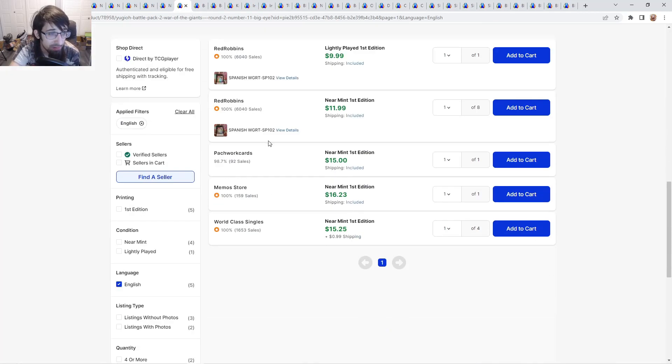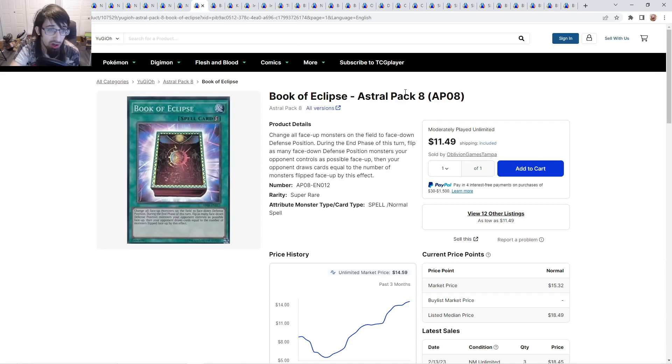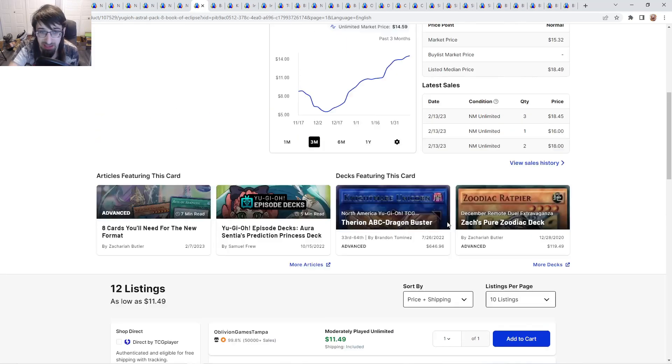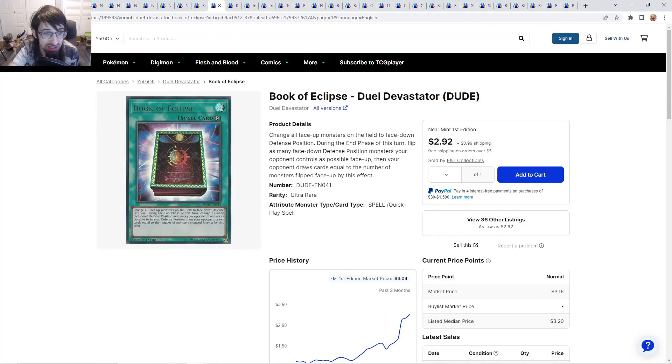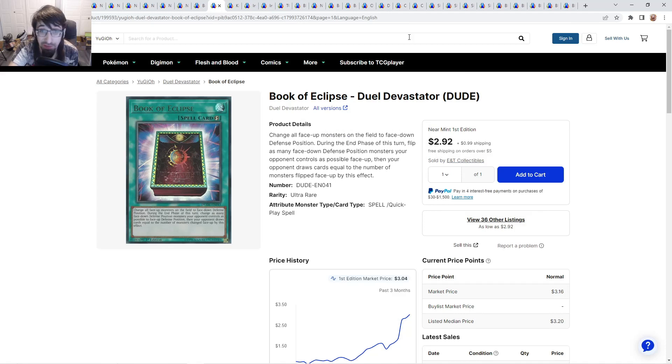Book of Eclipse is another Kashtira card — a lot of people playtesting that deck say this is the way to beat the board. I agree. Nibiru is good but you have to draw into it; if it's your sixth card you're screwed. There's no worse feeling than drawing a hand trap you wanted as your sixth card going second. Near mints are $18 for your supers. Ultras are $3 now — if you had spares or invested when they were a quarter or 50 cents, now is the time to offload.